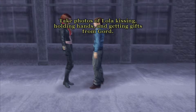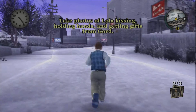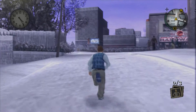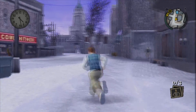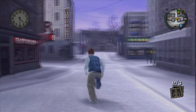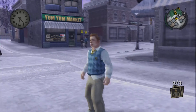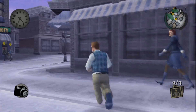So I have to prove that Lola, Johnny's girlfriend, is cheating on him with Gord, the preppy kid. I need to take photos of Lola kissing, holding hands, and getting gifts from Gord — the three elements of cheating. I would class holding hands as cheating, sort of. Okay, let's go find Lola and Gord. Don't get too close — I remember when I played this mission the first time, I failed it quite a lot.